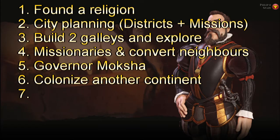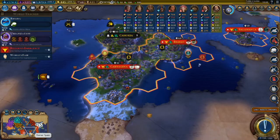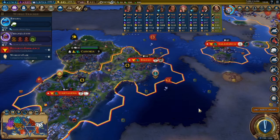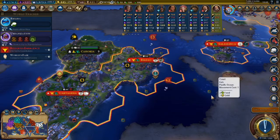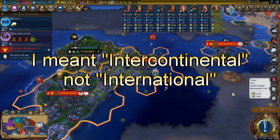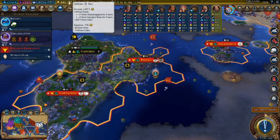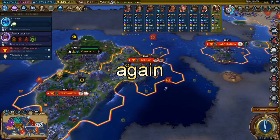Step seven: now that you have cities on other continents, check whether you are able to establish trade routes across continents. If you can't, no worries - it's still early, probably around the medieval era. Keep checking every new era. When you can establish international trade routes, do nothing but that. That is how your economy will do pretty well with very little effort - just from having international trade routes because of Spain's power.